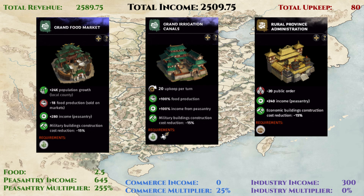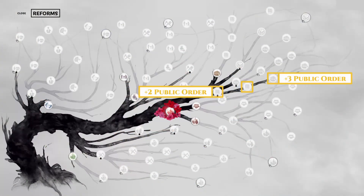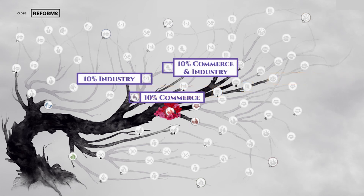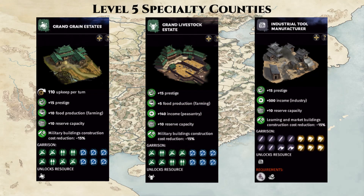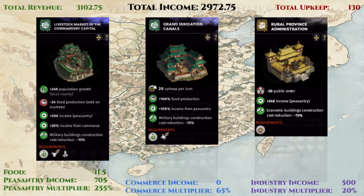The only issue with this build is that it will cause a high level of public disorder and will lead to frequent rebellions, so an army is required to be nearby to crush these rebellions as they appear. The additional reforms you need for this build are shown here, along with their bonuses. When compared to our first subpar build, this is only three additional reforms to double your income, so it's quite worth it. Next, we can also unlock three additional reforms to level up our specialty counties to the maximum level of 5 shown here. And we can finally truly maximize our small city build for Yangzhou by switching to the livestock market of the commandery capital land development building, where we sell even more food for a bit more income.